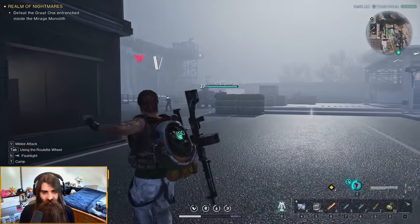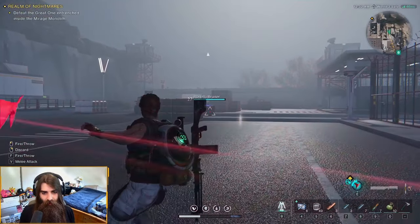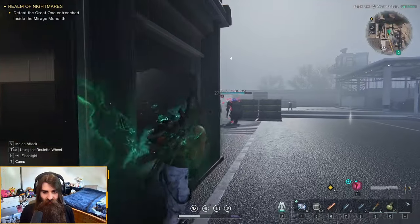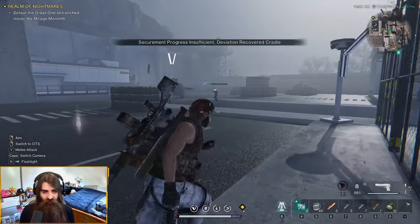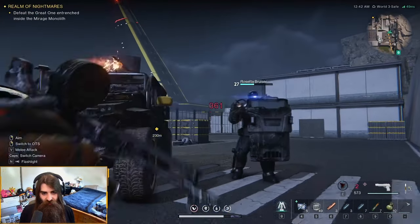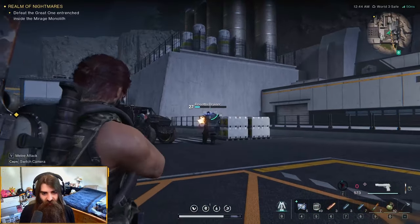My butterfly does not want to help me out here. Butterfly, get him! Let me heal up real quick — get him with the AK. The easiest way to kill the heavies is just to kite them backwards and shoot them in the head.